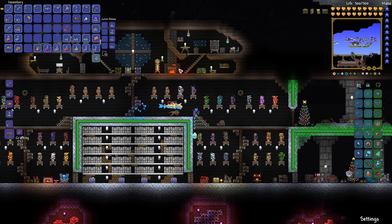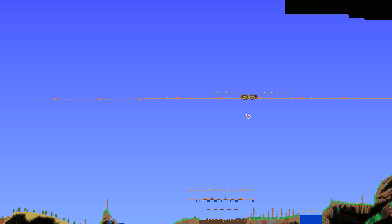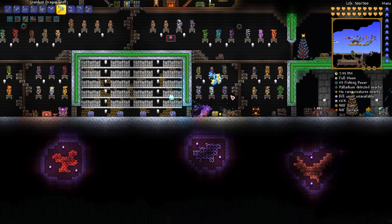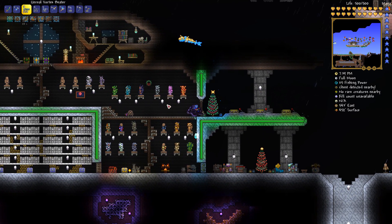Hey everyone, and welcome back to episode 195 of Terraria 1.3. So last episode we made a little rinky-dink arena, and it's really rinky-dink. We'll learn from it later. The main goal is to avoid the lasers from the Moon Lord during the fight, and I will probably end up running away with the UFO mount, teleporting back, and talking to the nurse.